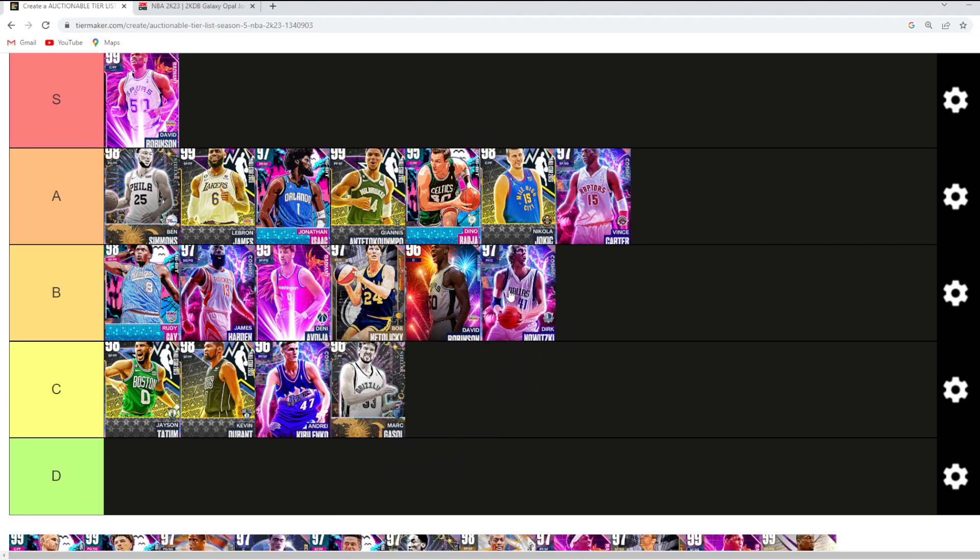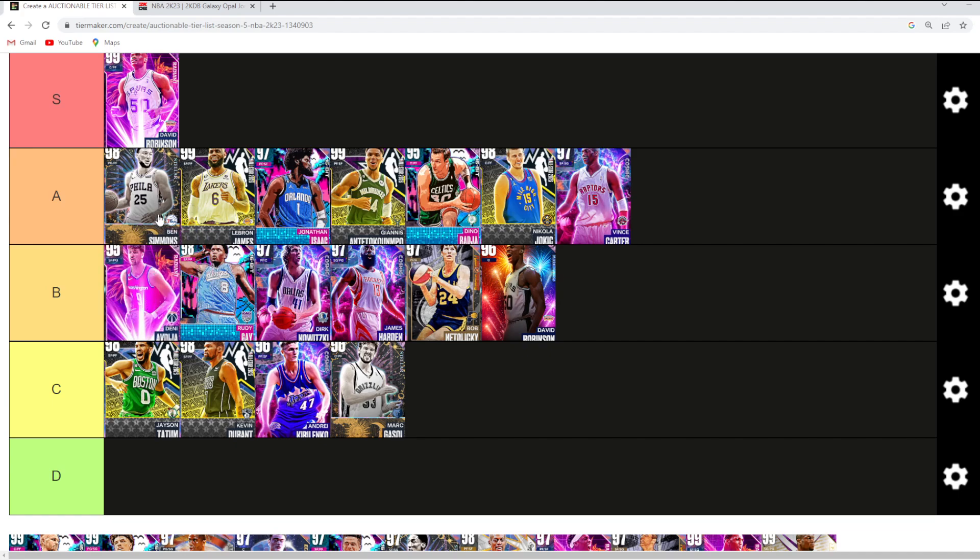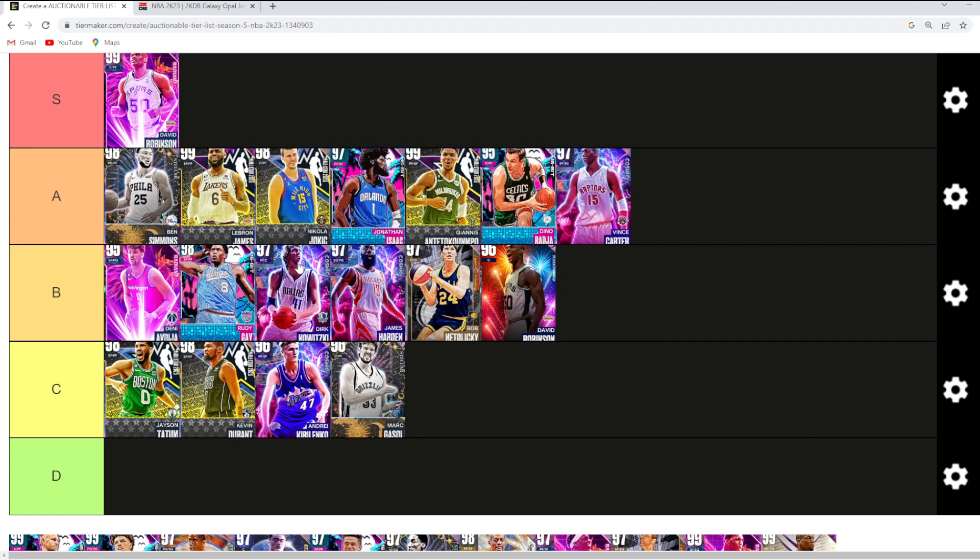Dirk — I think you probably go high B tier. Just like Denny is a little bit worse than Ben Simmons, Dirk is a little bit worse than Jokic. Even at the power 4 position, Bob is a decent amount worse than Jokic or Dino. I'd probably say Dirk in that high B tier spot — still a very, very good power 4, especially for the price.